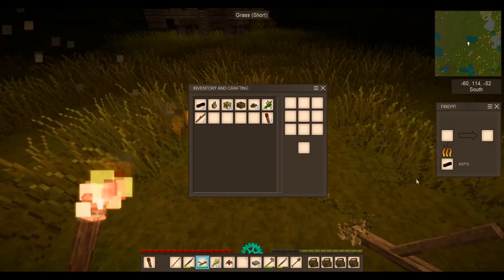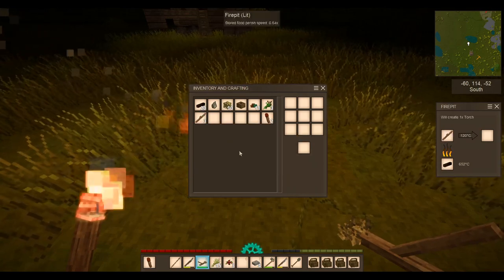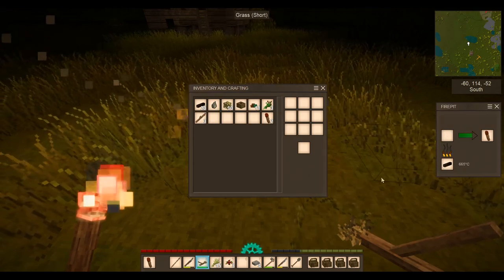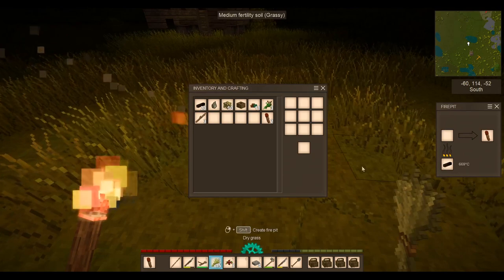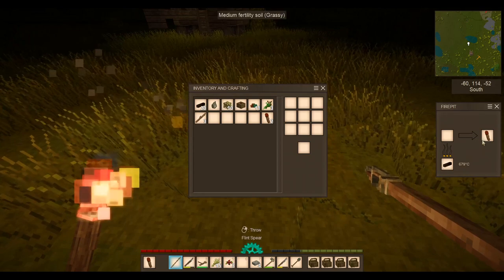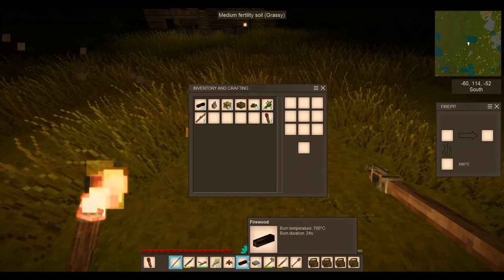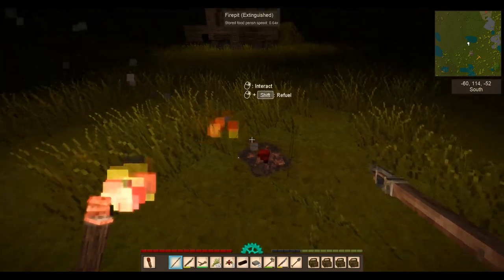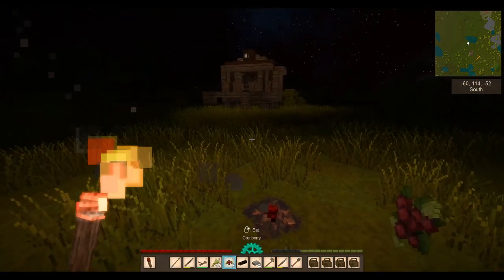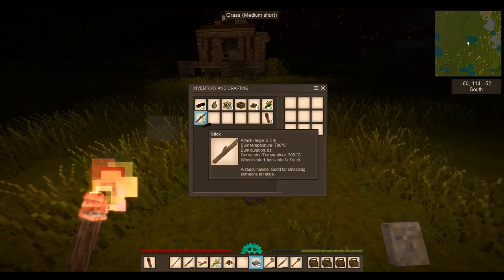One more — otherwise we're wasting the fire. We're almost out of food completely. Save our bit of firewood. Now that's going to burn down and need to be relit. You could put a torch on the ground. And by the way, you can store firewood on the ground — you don't have to store it here.